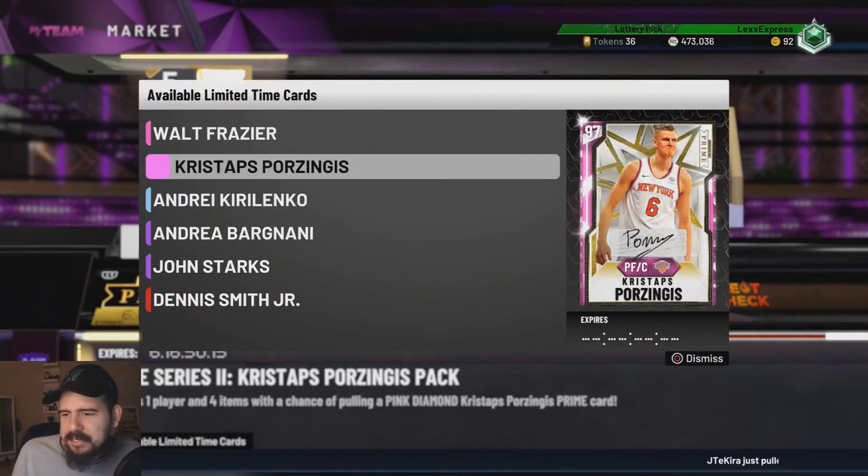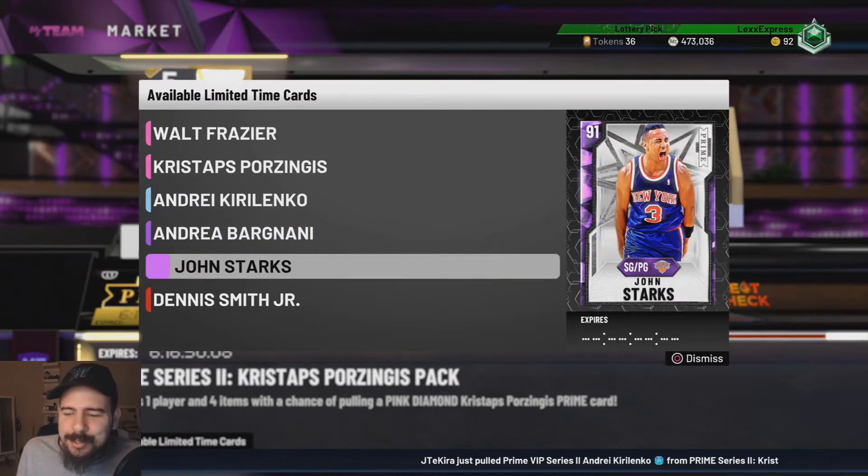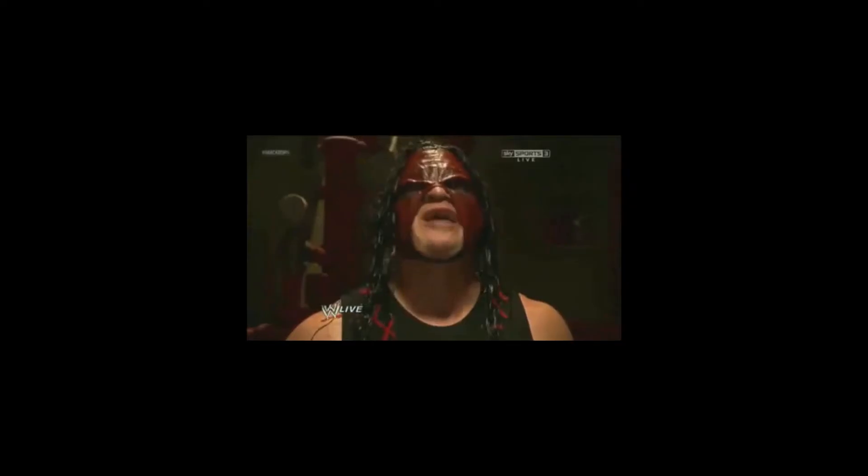The packs feature Walt Frazier, Kristaps Porzingis, Andre Kirilenko, Andrea Bargnani, John Starks, and Dennis Smith Jr.